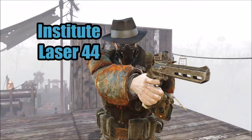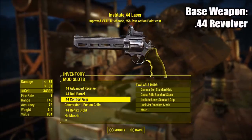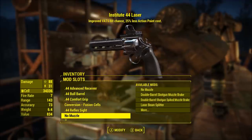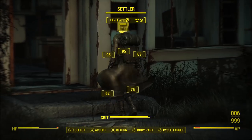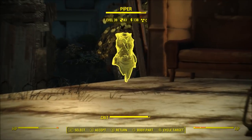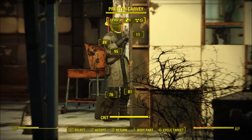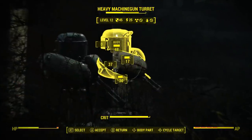This one is the Institute Laser .44 — it's the revolver which shoots laser instead, and it uses the blue laser. It also uses fusion cells as its ammo type, so it uses a lore-friendly ammo type for the weapon itself. This weapon is way more damaging than the other one because of the conversion — it adds more energy damage to the physical damage. And it's just a nicer looking weapon, and it's more fun to use.